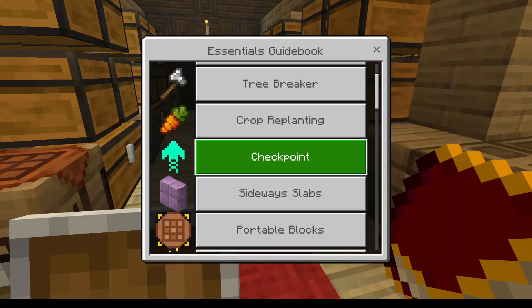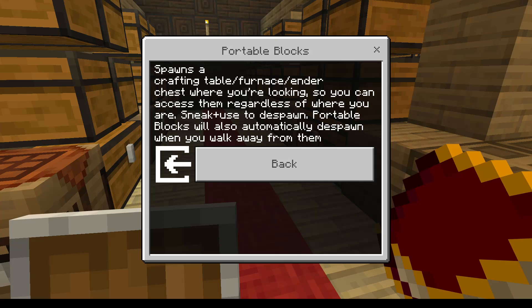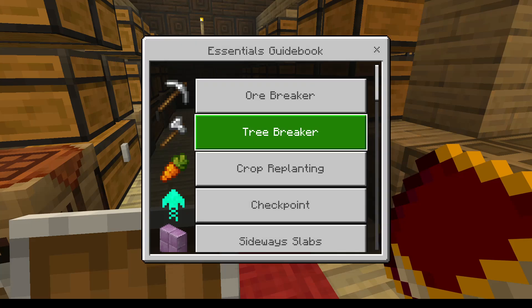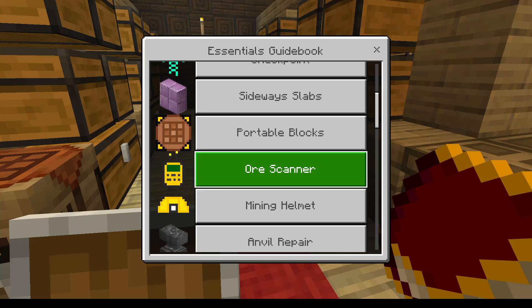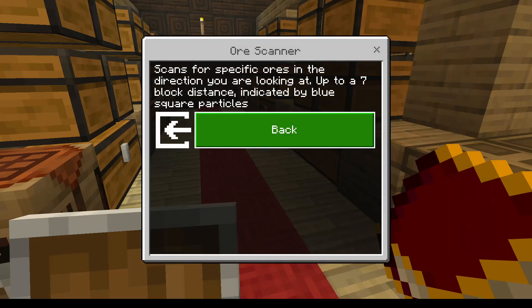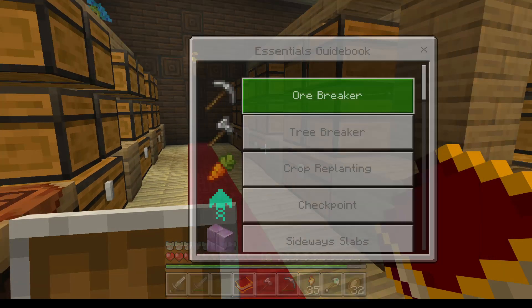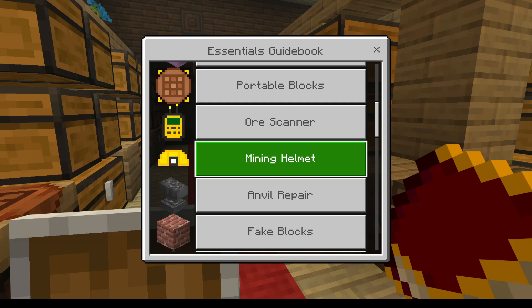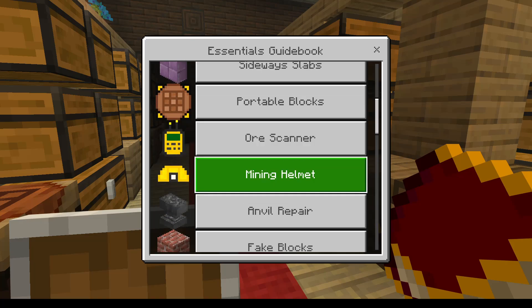So this is how it works. You've got sideways slabs, portable blocks — so like you can craft a table, furnace, and ender chest wherever you're looking, so you can access them regardless of where you are, which is fabulous. There's a tree breaker, that's just all to mine. We've got a checkpoint, or scanner — I've no idea what that is. It scans for specific ores in the direction you're looking, up to seven block distance, indicated by a blue square. Okay, that'll make it easier for me to get diamonds. Mine helmet — when worn on your head illuminates the path where you're looking, can be repaired with iron ingots. I still like the torches.